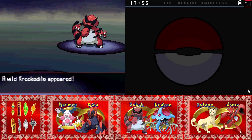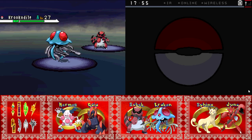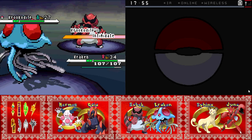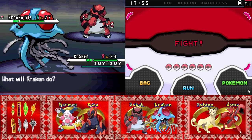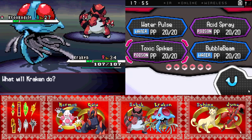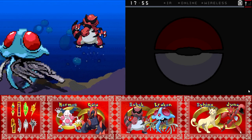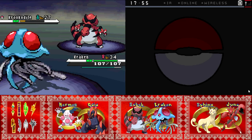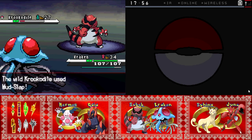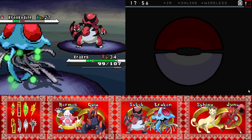Oh, this is a most unfortunate mirror match. A wild Krokorok appeared. Your Intimidate does nothing. And this Water Pulse is really going to hurt. At least you can still get another Pokémon. Ouch, Mud-Slap. That's actually going to hurt a bit. Oh, not that much.